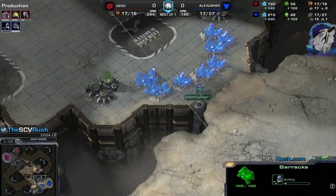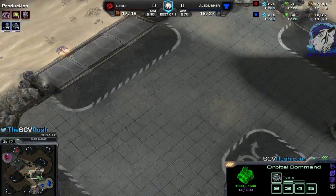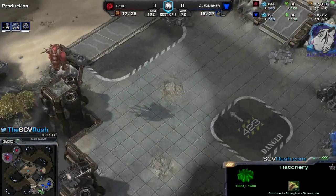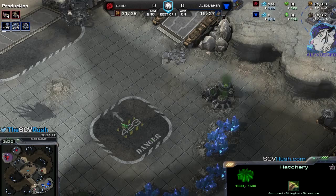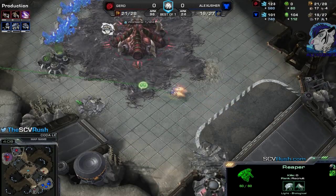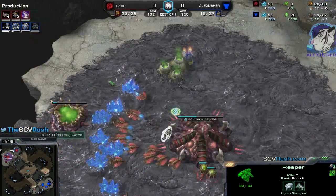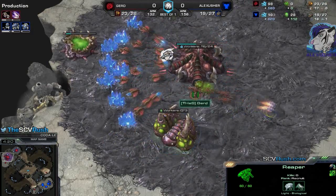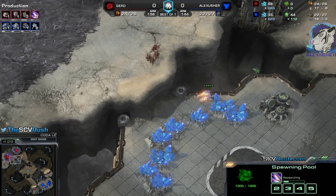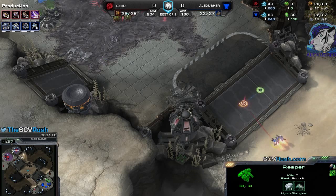And there's the reactor. So with that I have the Reaper for scouting. I will get the orbital commands most likely at the high ground, because there's nothing down there to defend in case of pool before hatch - which is basically that build to counter CC on the low ground. Even with a second Reaper it's difficult to hold. But now it's hatch first - everything is fine. But you never know.